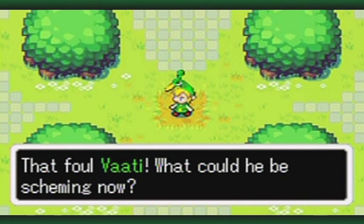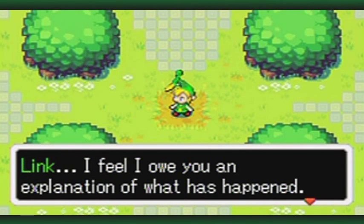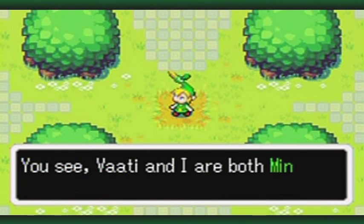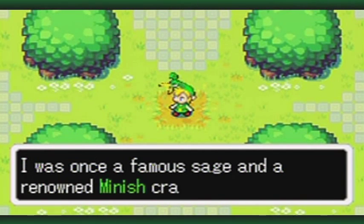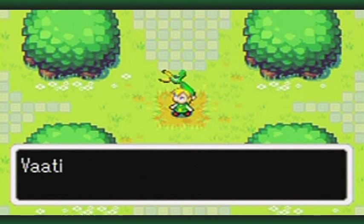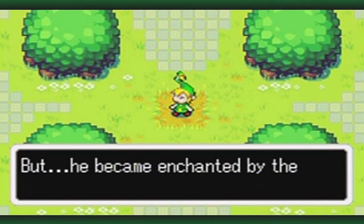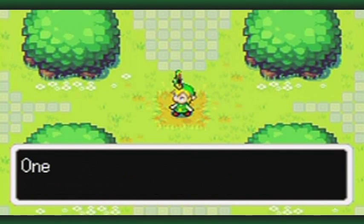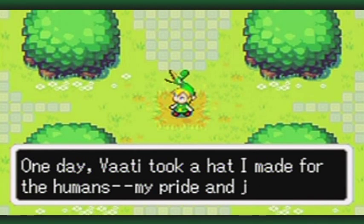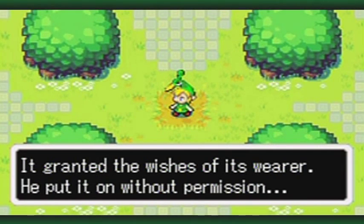Link! I feel I owe you an explanation for what happened. You see, Vaati and I are both Minish. I was once a famous sage and a renowned Minish craftsman. Vaati was only a boy when I took him on as my apprentice. But he became enchanted by the wickedness in the hearts of men. One day, Vaati took a hat I made for the humans — my pride and joy. It granted the wishes of its wearer. He put it on without permission. Flashback.